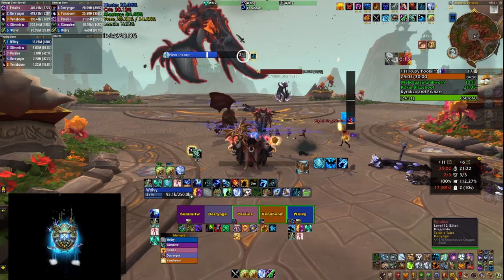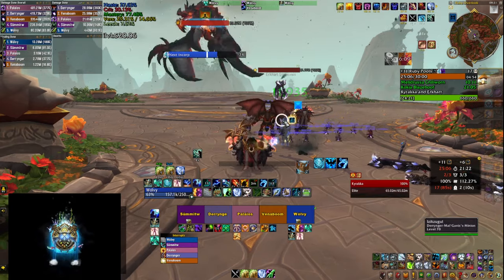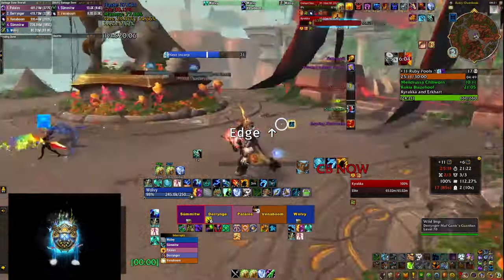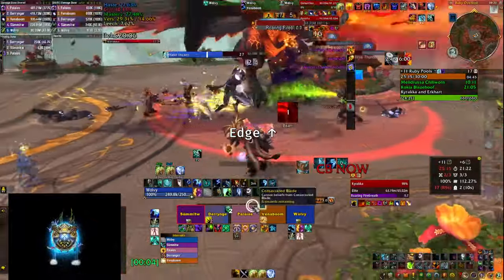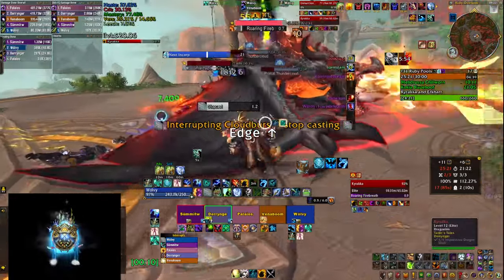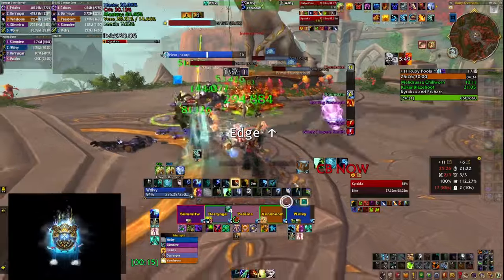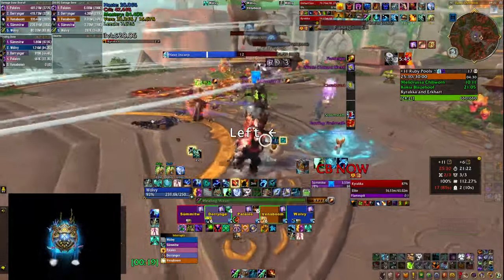For the last boss in Ruby Life Pools, I recommend getting some weak auras to make your life a lot easier. The first one tracks when the next cloudburst from Airikka is going to go off — it does AoE damage but also silences you if you're casting, so you need to stop casting when that happens. The second one tracks where the next wind is going to blow and tells you where to drop fire puddles so you can keep the platform clean and have plenty of space.